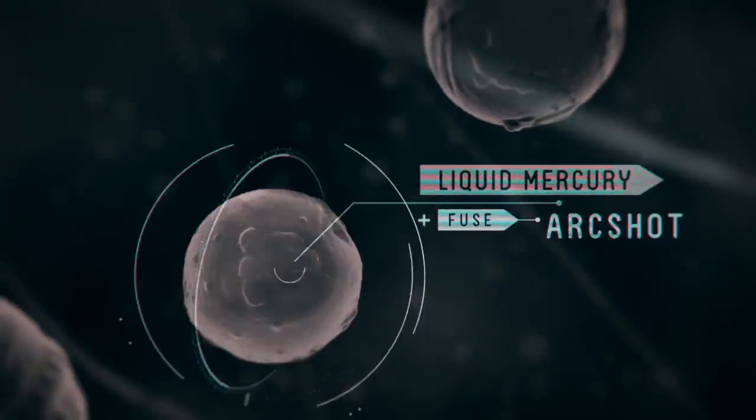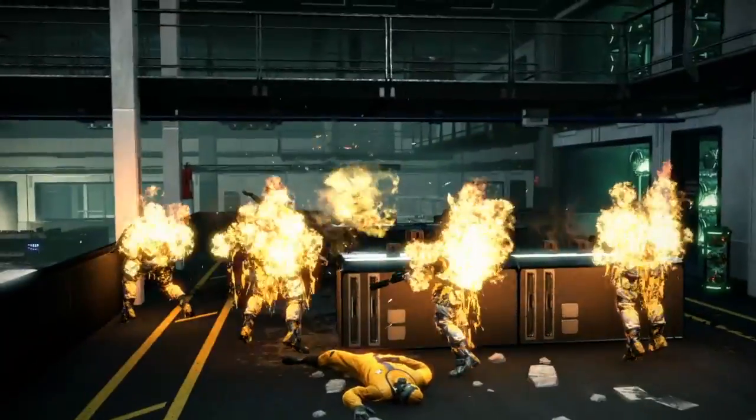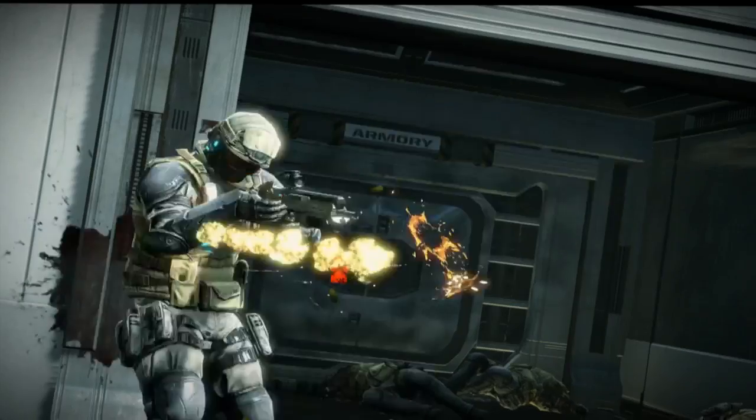And finally, we've got Jacob Kimball, who uses a weapon called the Arc Shot. This is a weapon that uses mercury combined with Fuse to fire out these bolts that create these mercury-type wisps that will fry enemies. Jacob uses this weapon for distance — he can hang back and snipe enemies from afar.